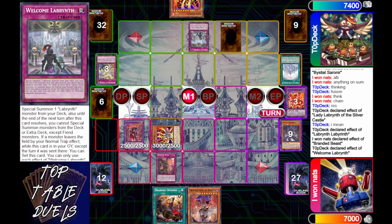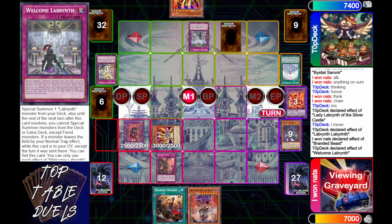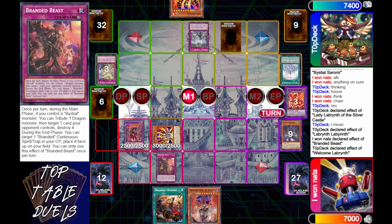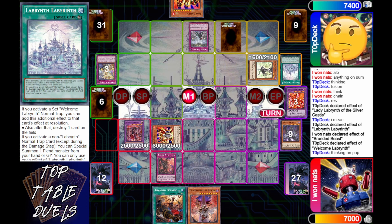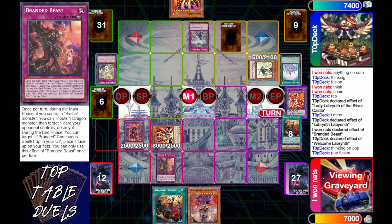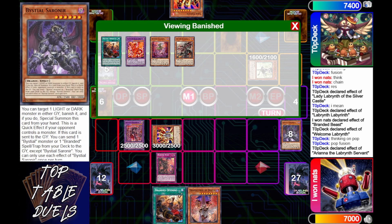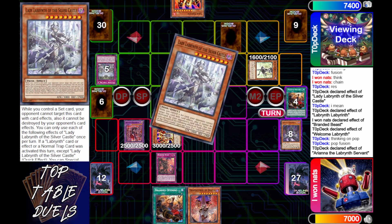This is an interesting play — activating Welcome Labyrinth means Labyrinth Labyrinth resolves first, and Labyrinth Labyrinth can destroy Branded Beast. Labyrinth isn't destroyed but he has a tough decision; I think Branded Beast is probably your best bet. He says pop the fusion, then forgets that Branded Opening is in the graveyard to protect the Queridus. Ariana on special summon gets added herself a Silver Castle.